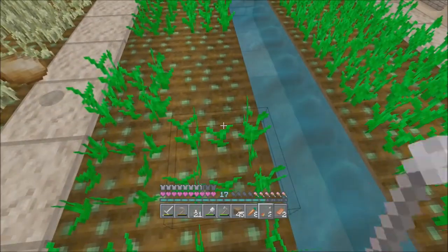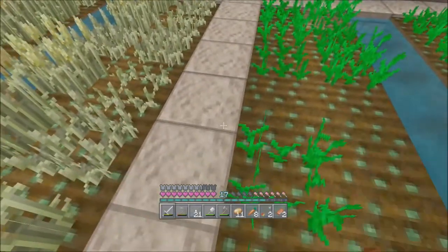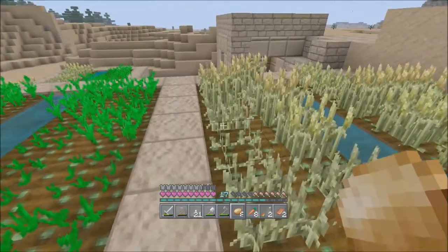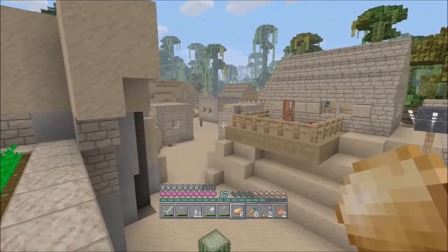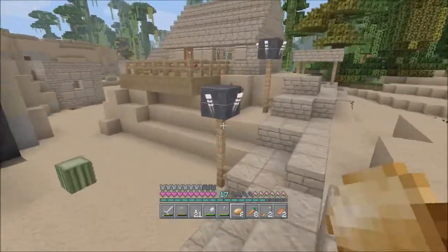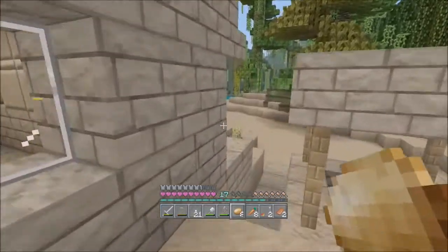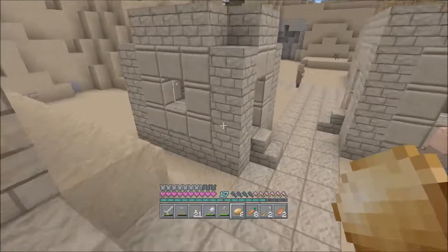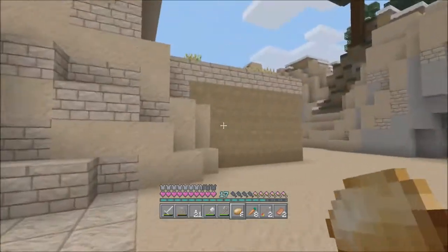How do you trade with them? You use left trigger on them. 14 pork chops for an emerald. Three emeralds for a bookshelf — I don't think so, buddy. Is it a big village or a small village? It's a big village — it's got the library and a blacksmith. I took the stuff out of the blacksmith already: it was four iron and a couple of gold bricks. Three emeralds for flint and steel — oh, good lord.